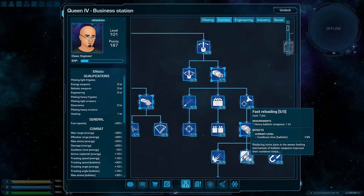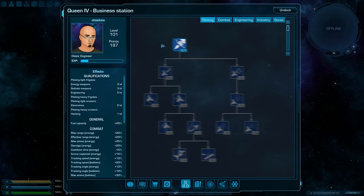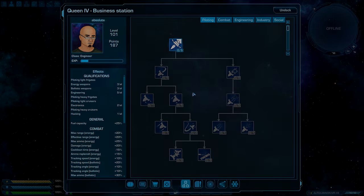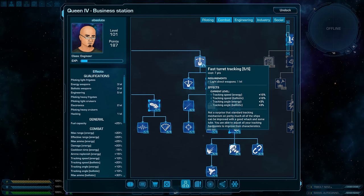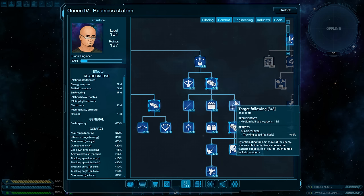One more piece of advice: if your ship has fixed turret slots, try improving your maneuverability skills. And if your turret slots allow you to move your weapons more, concentrate on skills improving your weapon's tracking speed and angles.